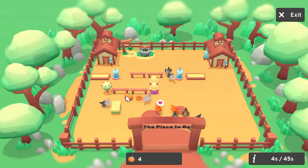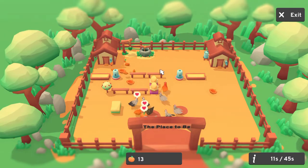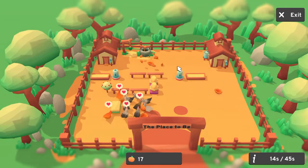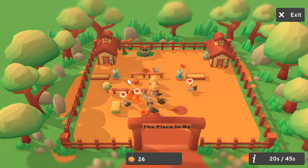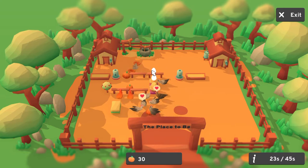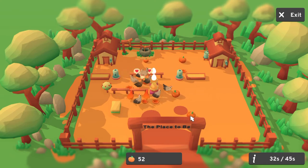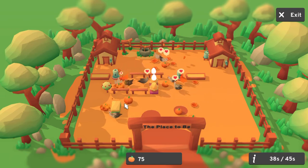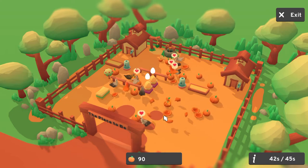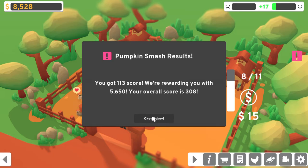So I guess the more chooks you have, the easier it is, because they'll just do it for you — you don't have to click as many. Just focus on the places where they are not centered. But this music reminds me of like Chocobo music for some reason. I feel like double clicking is bad too, because sometimes it won't register. Oh jeez, there's so many — some are hidden too because of the sign. Now we got 113, woo! We're rewarding you 5,650.